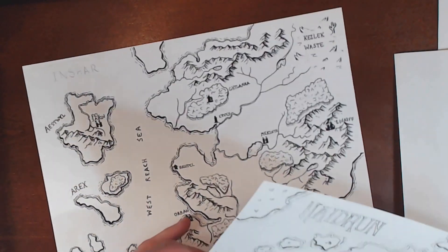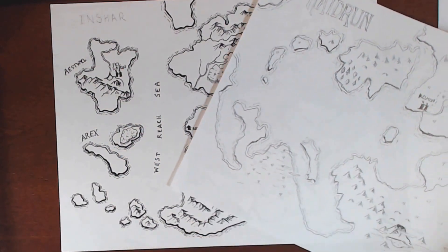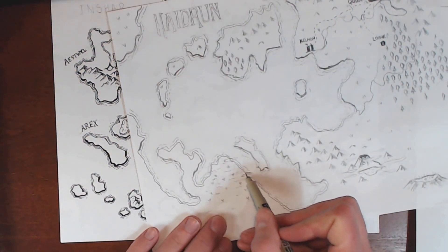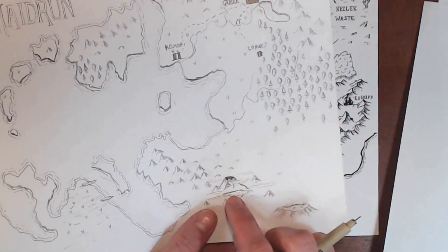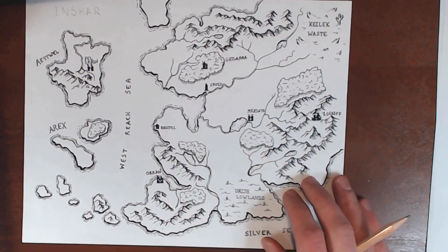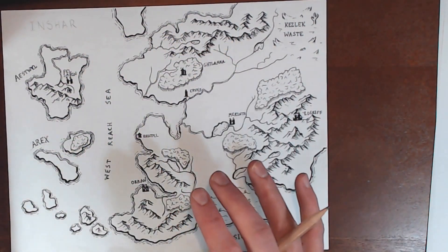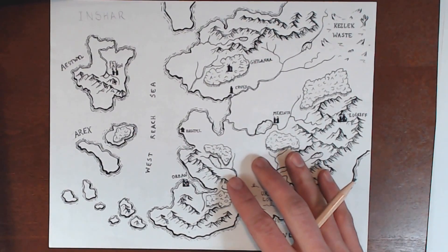Another thing to consider if you are doing a swamp is you could make it kind of misty. On a first live stream map I did, I started experimenting — it would look best if you make it go over the coast a little bit. These are just basically long, wispy clouds that are very simple. I also did that with a volcano, which we'll talk about in a minute. I'm debating whether to do any more cities or towns here, but I think I'm going to do just one more little town down here and then call it good. I'm going to let the rest happen organically since I haven't actually run too many games in this world yet — it's nice to have some flexibility.